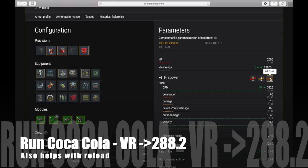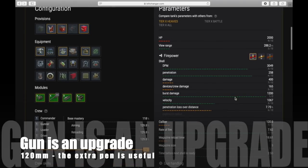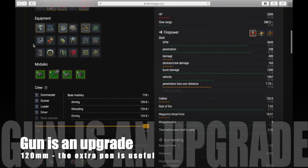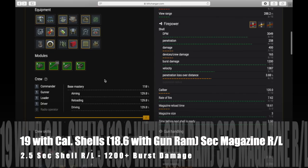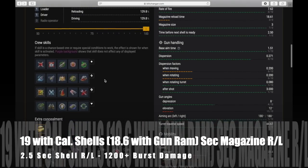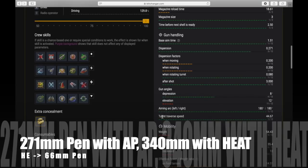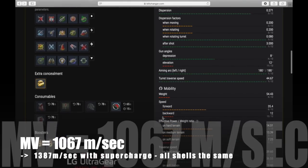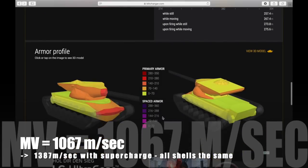In terms of equipment, I would run Coca-Cola to get view range up to 288.2, which also helps a little bit with the reload. The gun is an upgrade from the tier 9 — you've got a 120mm gun here, and the extra penetration is really useful because you're up against the biggest, most heavily armored tanks in Blitz at tier 10, like the Maus, E100, and heavy Russians. You have a 19-second magazine reload, or 18.6 seconds with Calibrated Shells. I would run Calibrated Shells — you get 271mm pen on AP and 340mm with HEAT, your premium round. You also get HE, which you didn't have in the tier 9. Muzzle velocity is 1067 m/s, going up to 1387 m/s with Supercharge.